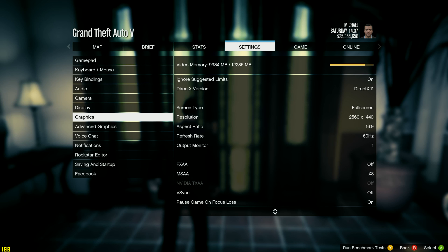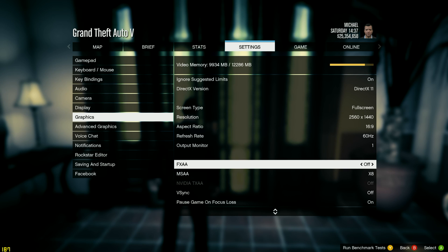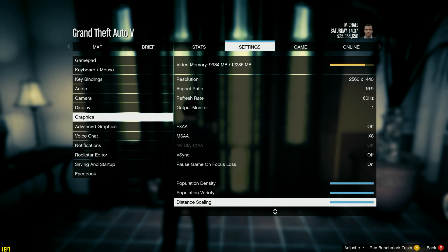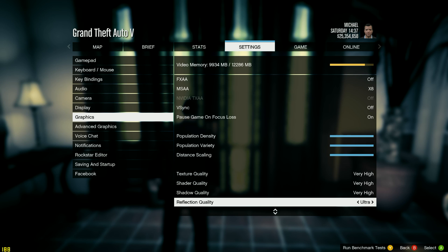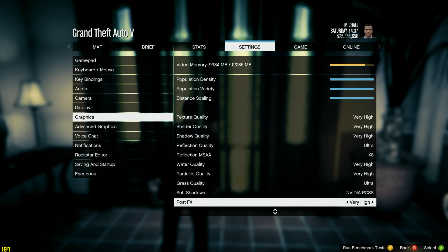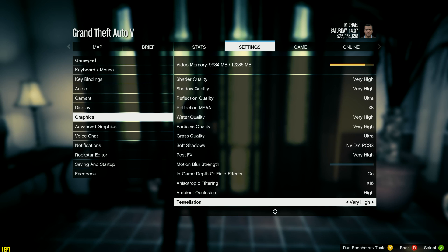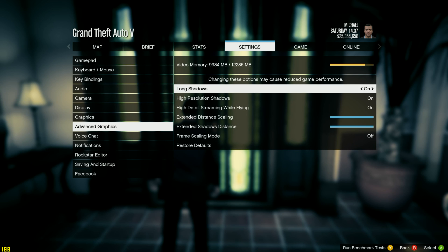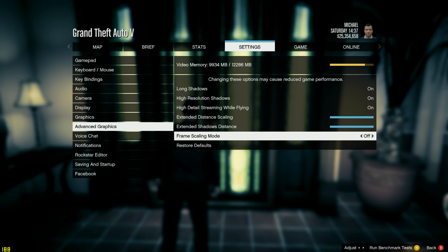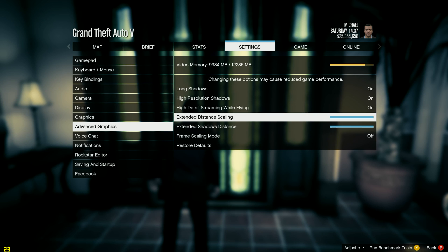Next up, Grand Theft Auto 5. Settings I used were a resolution of 2560 by 1440, no FXAA, and multi-sample anti-aliasing at 8 times, which is the highest it can go. Everything else was maxed out — texture quality at Very High, and reflection MSAA at 8 times, so all settings were at their maximum. I disabled motion blur as I don't really like it. As far as advanced graphics go, everything was maxed out. Frame scaling only increases internal resolution so that was off to keep the resolution at 1440p.